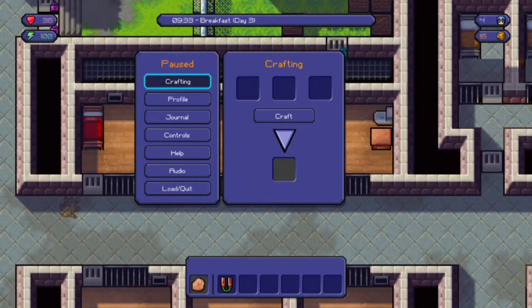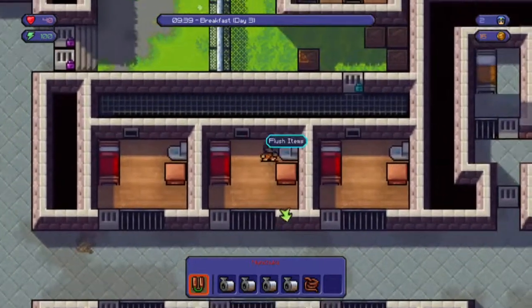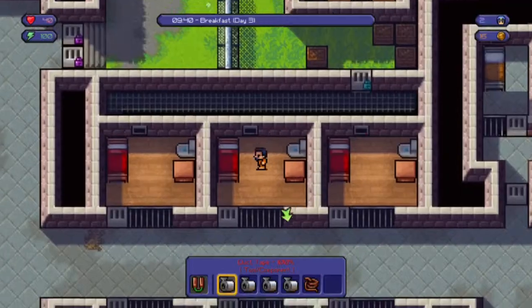Welcome to the Escapists. We're going to be doing a Prison Takeover on Center Perks. What you need to do is get at least five of these supplies to tie guards up — either duct tape or rope.